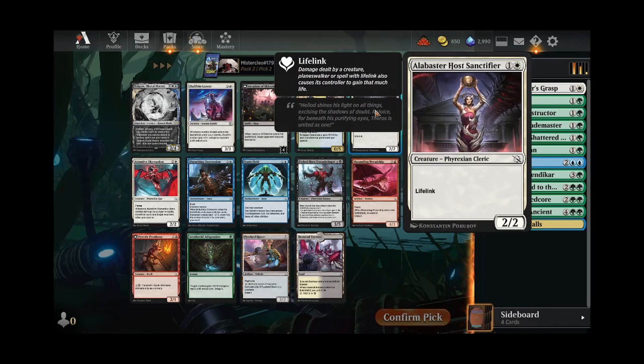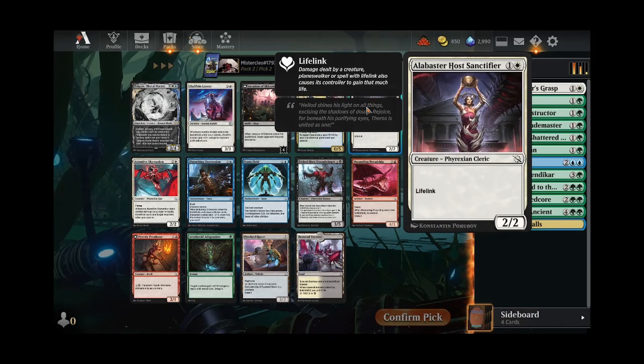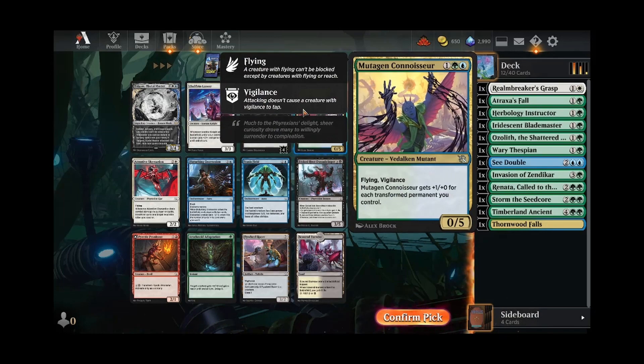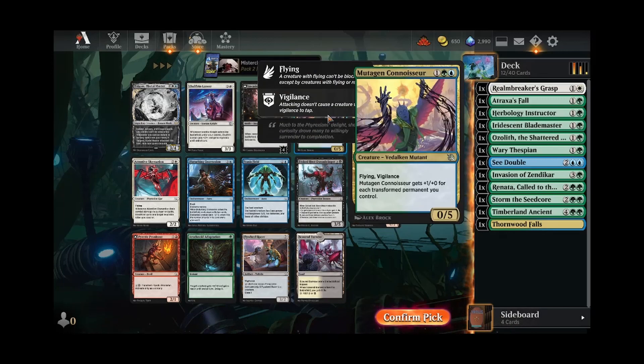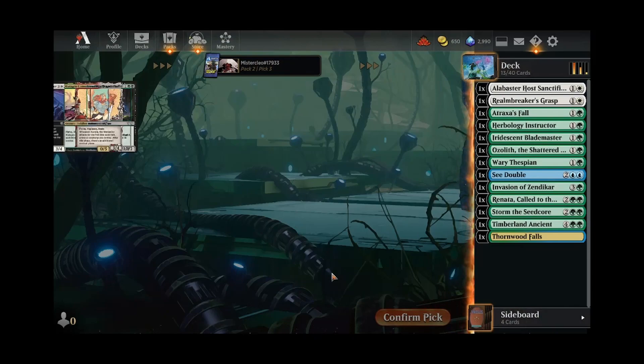I think white does pair best with green in the counter strategy, but I don't really think I want to pack-2-pick-2 a Sanctifier here. There's nothing great for us either way though, so I guess we will take that. We could still go blue-green, but this guy is really meh — just a big butt blocker most of the time. We'll take the white spell and see where we end up.